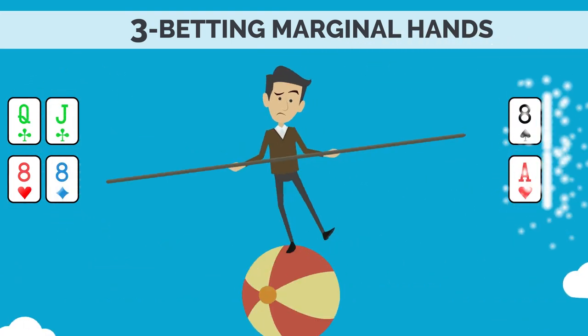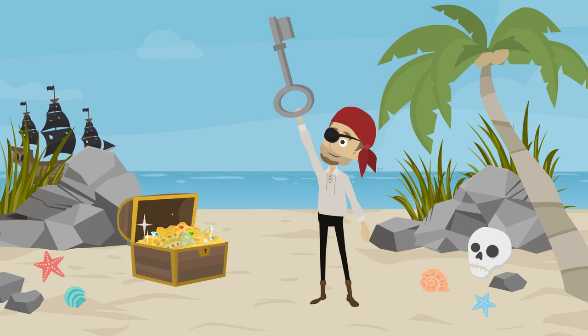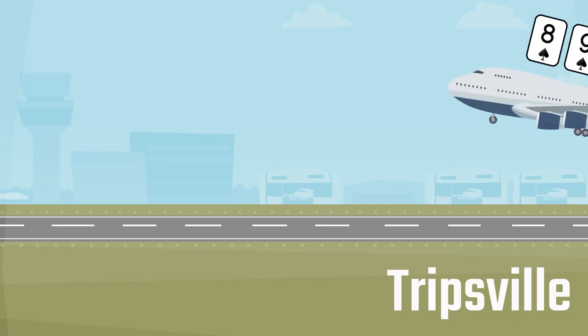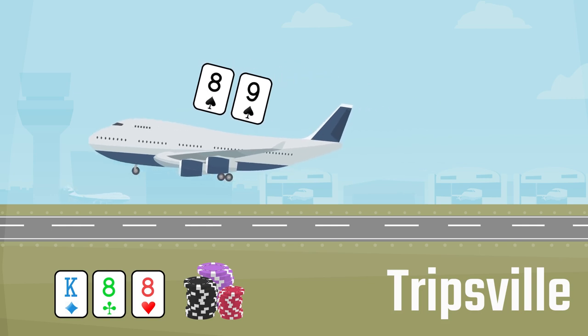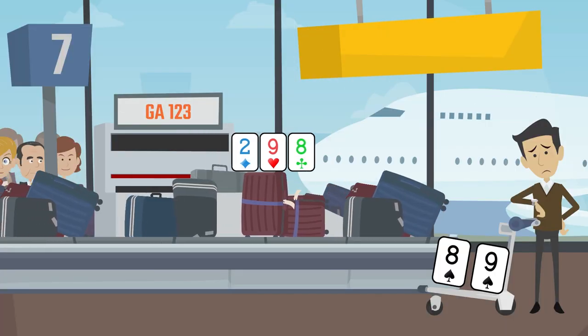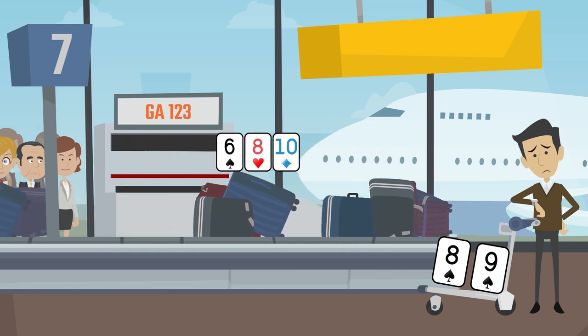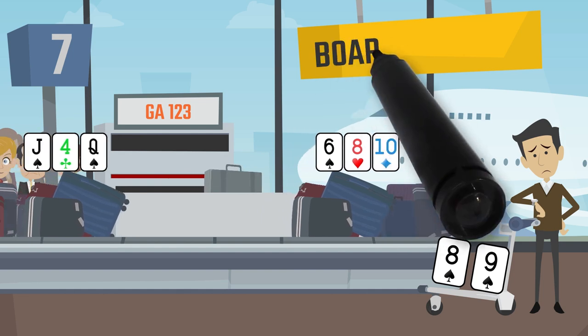But what about when we 3-bet with a weaker hand or even a middle-strength, more marginal hand? We do this to access some of the most profitable spots in poker — the spots where we arrive at a big pot with a strong hand that our opponent doesn't expect us to have. However, we also want to be able to have a range of strong hands and weaker hands on any potential board texture that might come out. We call this board coverage.